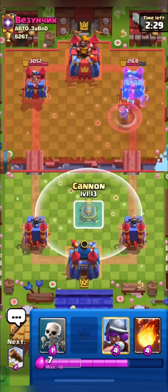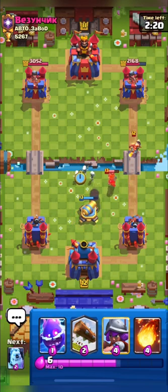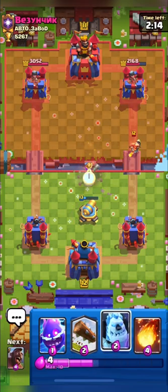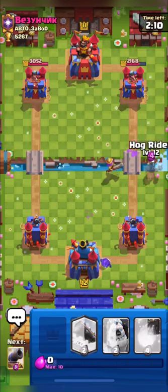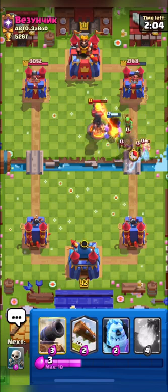It can go in any direction guys, so always remember that we have to deal more damage in 1x elixir. Here I will kite his valkyrie using my skellies, and I hope the cannon will take out his valkyrie. I will use my musketeer for his princess, as she can be annoying if she gets a lock on our tower.